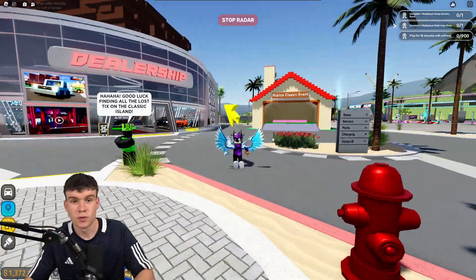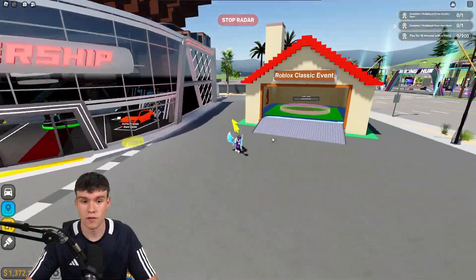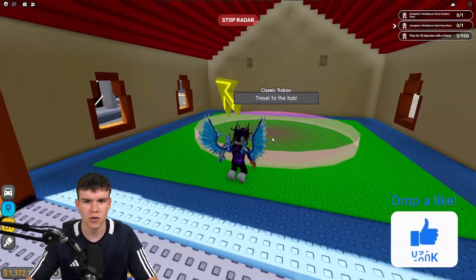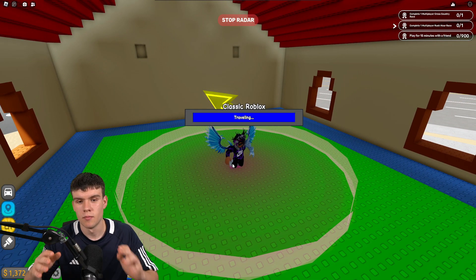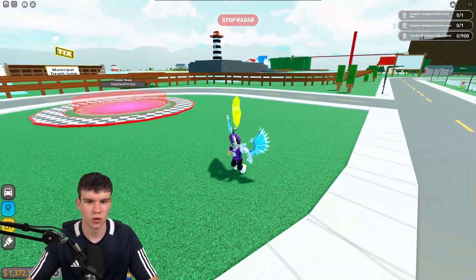Here we are inside Driving Empire. I'm going to be showing you guys how you can find all 10 tix locations. Follow me — we need to come straight forward to the Classic Event, then travel to the Classic Roblox Hub. We're going to find all 10 over here.